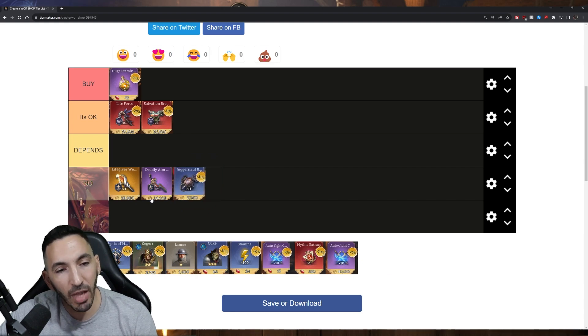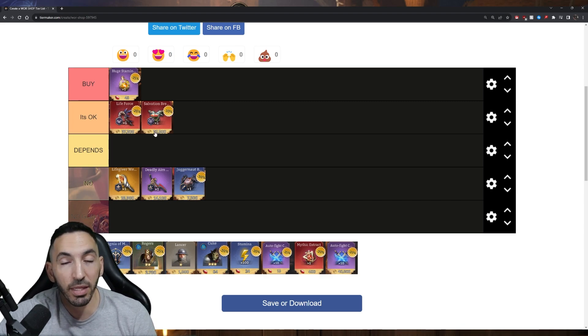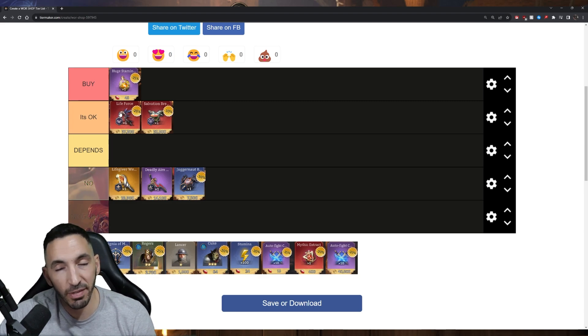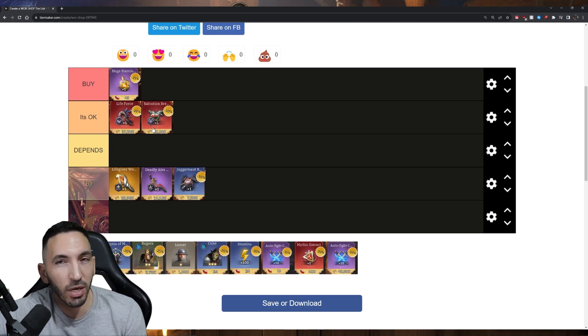I put epics and rares in the 'no' category because they get replaced very quickly once you're farming all-mythical gear. Mythical gear can be leveled up to 16 — which requires around 600,000 gold minimum. Mythical is okay, but I'd even put it in the 'depends' category. It's really only good for weapons and chest pieces when you know you're not farming a specific dungeon much.